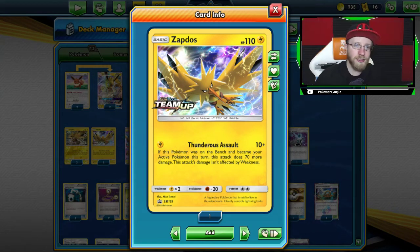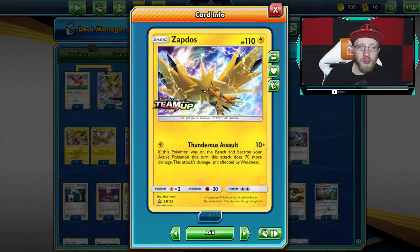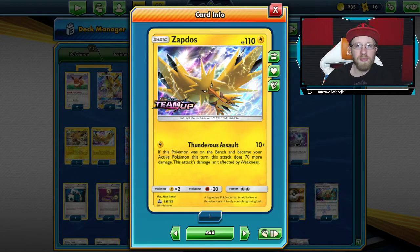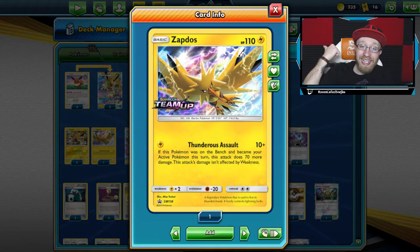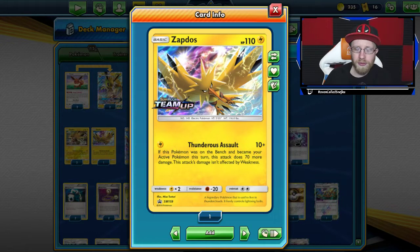What is up guys, your boy Raven here today representing Team Raven in a Team Raven t-shirt. Today I'm gonna show you a Zapdos deck — my tech on the Zapdos deck from Unbroken Bonds. Before I do that, don't forget to click that subscribe button for more decks, more Pokemon, more news.